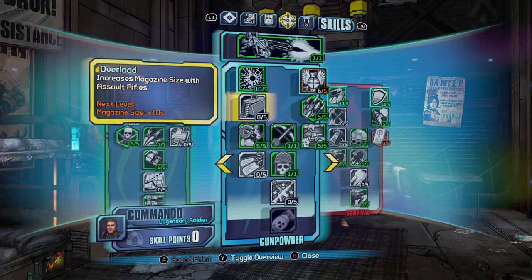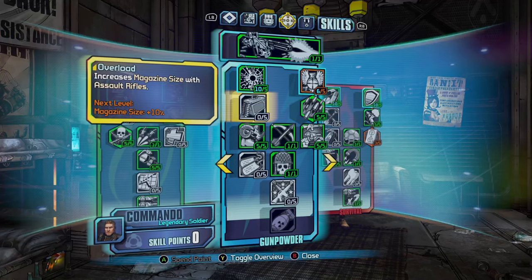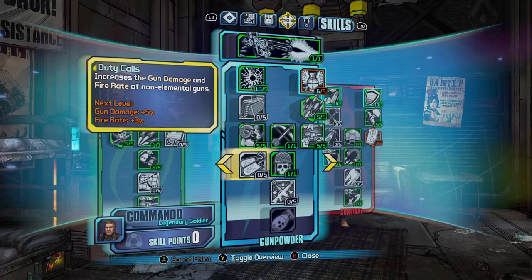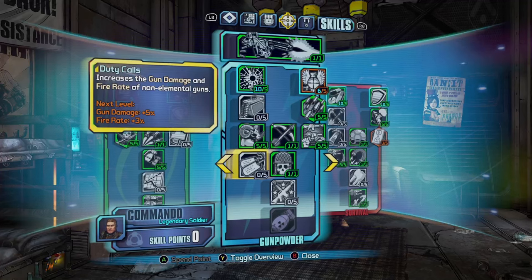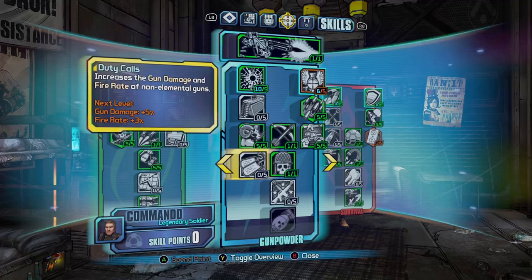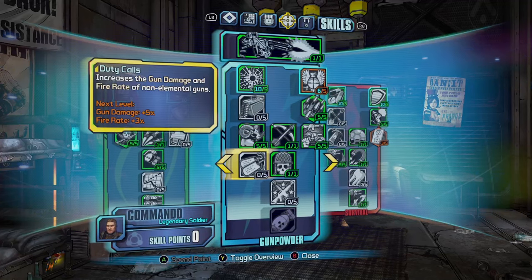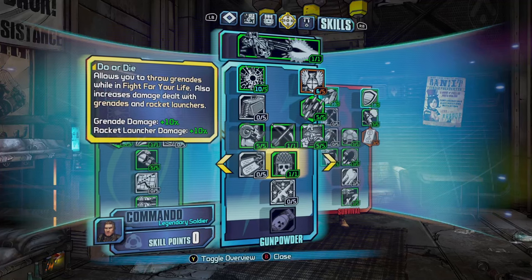I wouldn't use Overload — not really worth the extra 50% magazine size. And with Duty's Calls, most of the good guns are elemental, so that's a waste of points. Don't use that one. Do or Die allows you to throw grenades while in Fight for Your Life — absolutely want this. Just in case you go down, you can throw one of those Storm Front grenades and get back up. Ranger gives extra 5% to everything — that's decent, but I don't use it. You can swap something around if you want to use it.